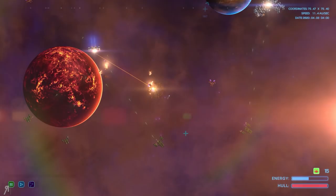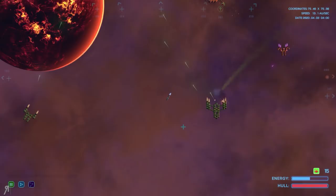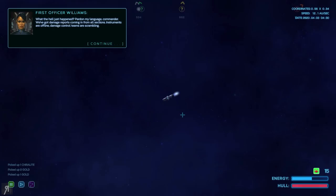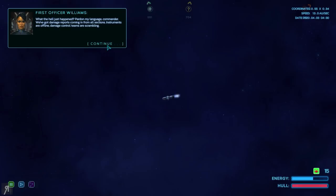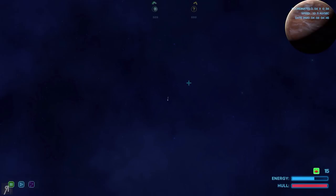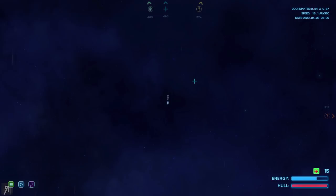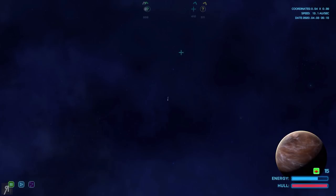Am I dead? I don't think so. What the hell just happened? Pardon my language, Commander. We've got damage reports coming in from all sections. Instruments are offline. Damage control teams are scrambling. Okay, where are we actually? Nav computer is back online but it's failing to resolve our position. It doesn't recognize the stellar configuration. Either it's broken or we're a long way from home. I think it's probably that.